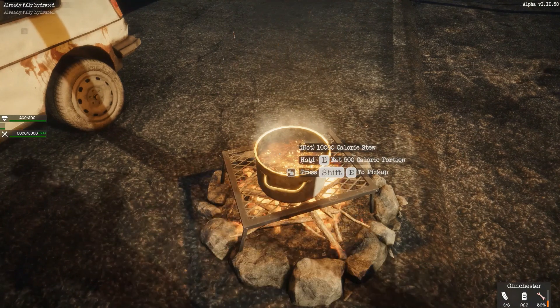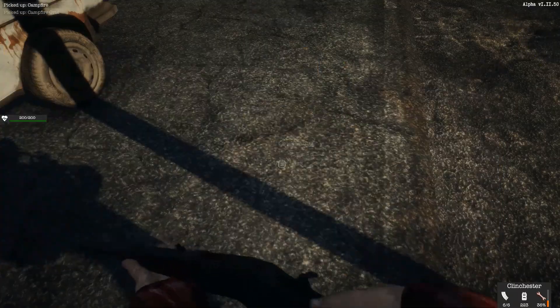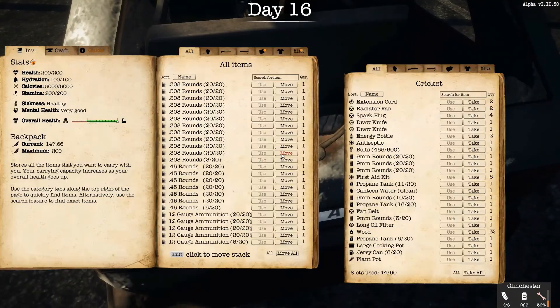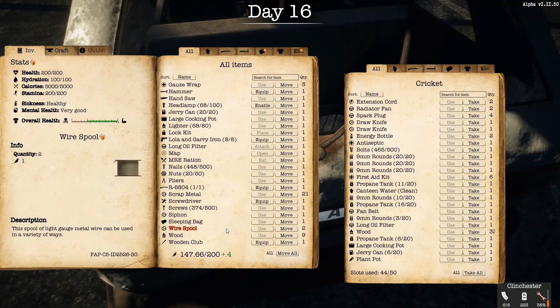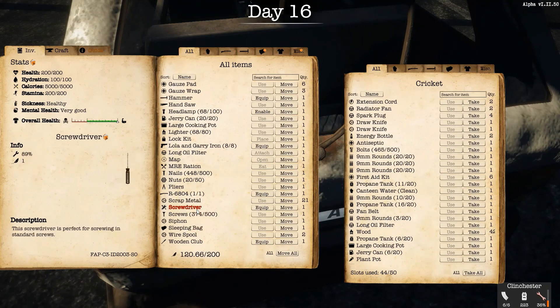There we go, got my health back! Let's take that, turn this off, pick that back up. Still got eight — okay. What do we have in the back here? Let me move some of that. I got 44. Holy crap — 42 wood in a stack, that's awesome! Scrap metal — 21. Let me move some of this over.